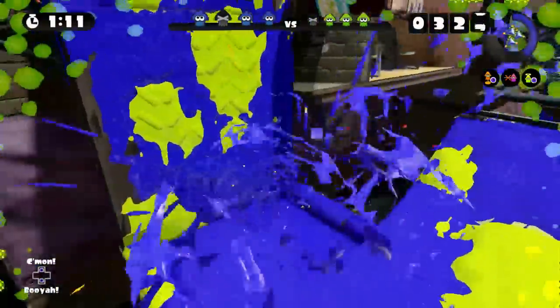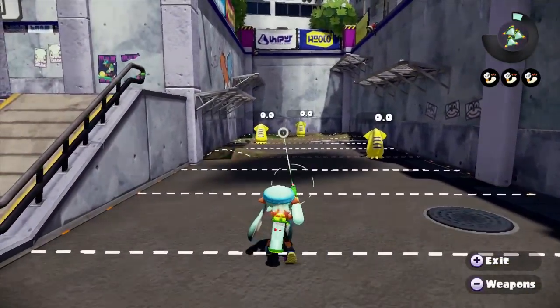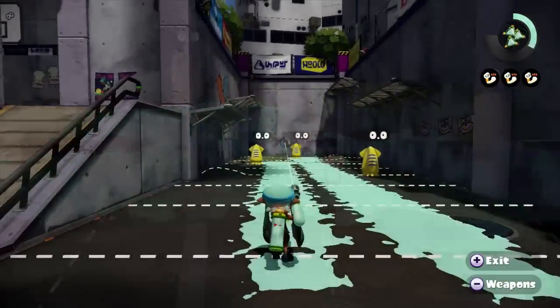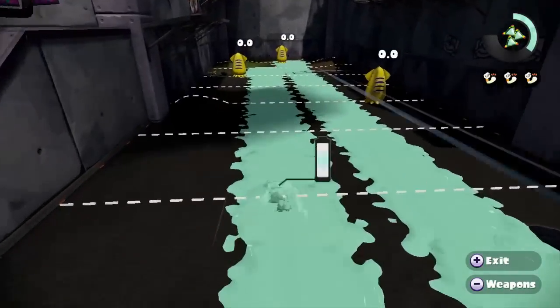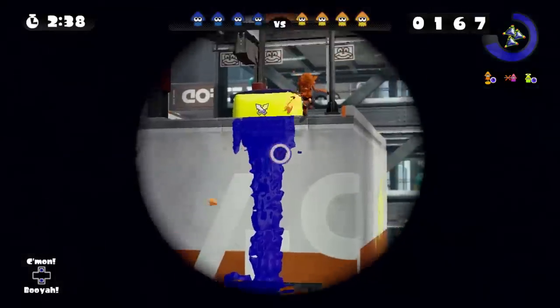Another crucial aspect of these weapons is the effectiveness of their range for the current map and rotation. Unlike the scoped E-Liters, I actually highly recommend trying the scoped Splat Chargers when you're comfortable enough with the basic variants, because the small increase in range makes it so that they hit nearly as far as an E-Liter. The difference is particularly noticeable in Moray Towers.